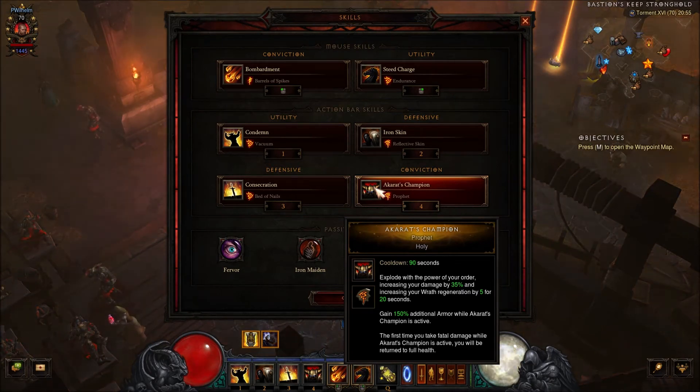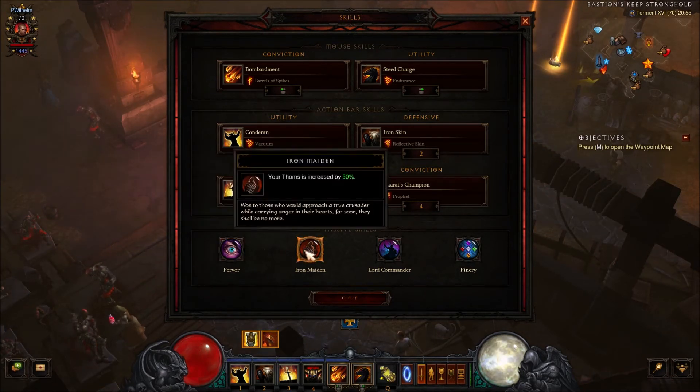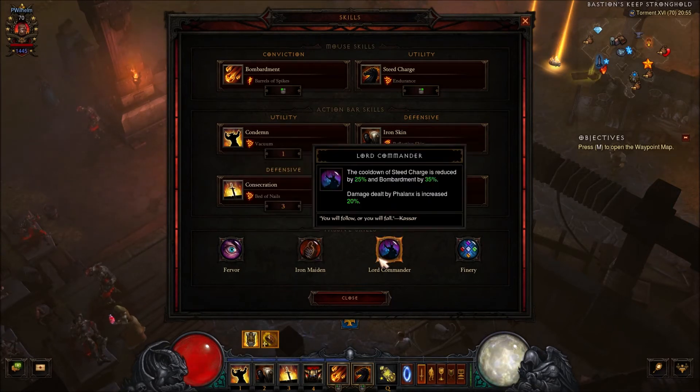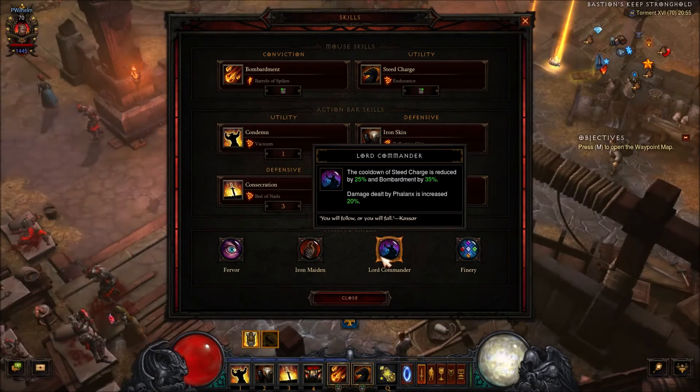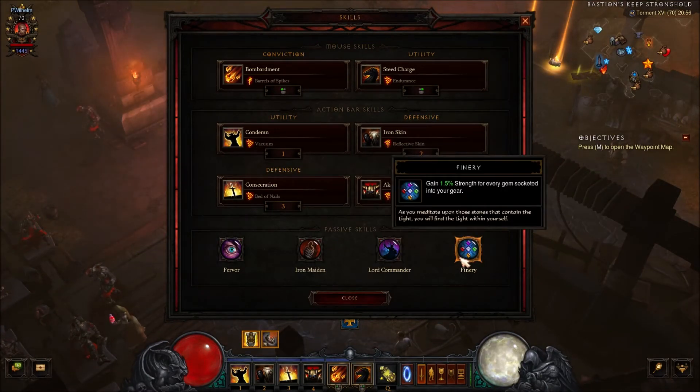You always want to use Akarat's Champion when you are almost dead or keep it up the whole time if you have enough cooldown reduction. For the passives: Fervor will reduce the cooldown by 15%. Iron Maiden for the 50% thorns damage increase. Lord Commander will reduce the cooldown of your Steed Charge and Bombardment. Finery for the 1.5% strength for every gem you have socketed.